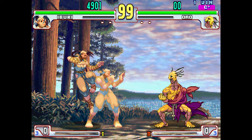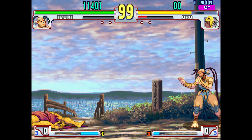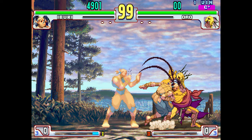Ibuki is a speedy mix-up machine, one of the trickiest characters on the roster and probably the biggest knowledge check in the entire game. She focuses on confusing her opponent with dash throughs, air resets, cross ups and suffocating block strings.